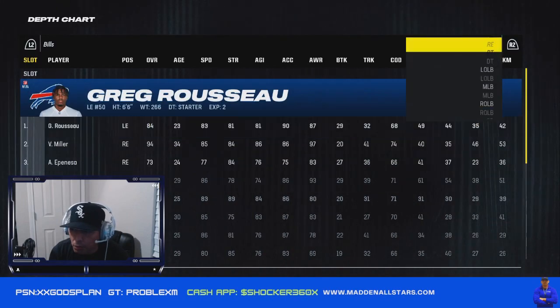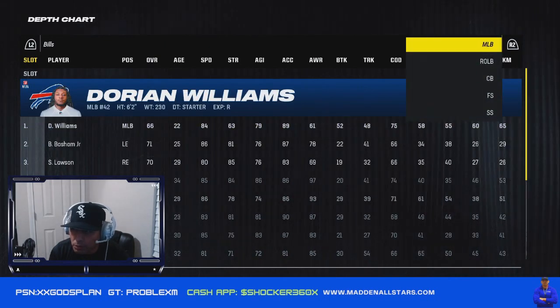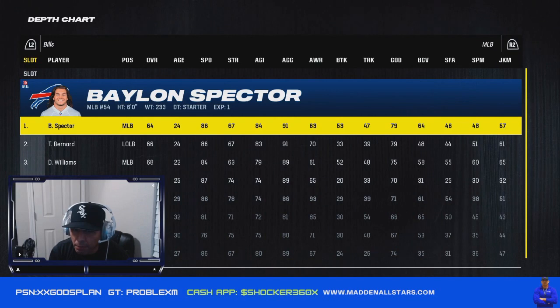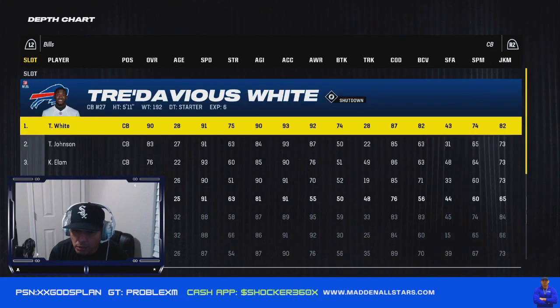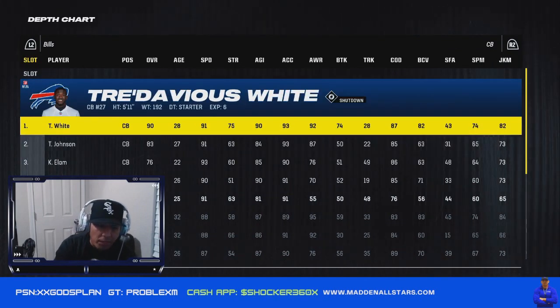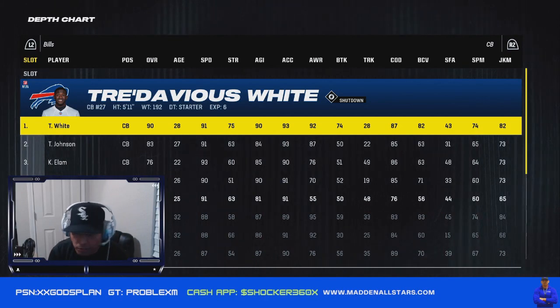On defense we've got DT Oliver, left outside linebacker, D. Williams at middle linebacker, Baylor, Spector, Russell, and Becker. At cornerback we have White and Johnson — I mix these up depending on their abilities, whether they're throwing to the corners or the flats. I move my cornerbacks around a lot.